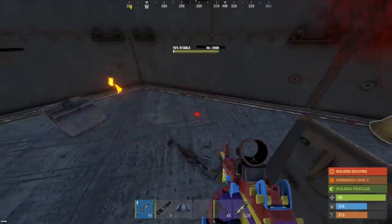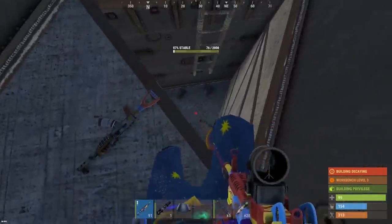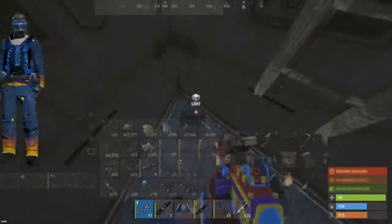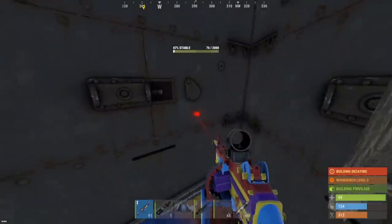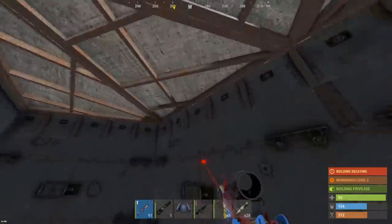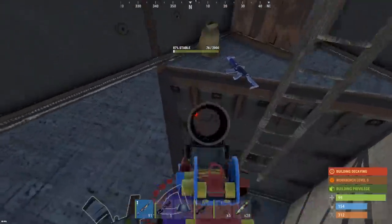Y'all ain't gonna believe that just happened. I can't even believe that just happened. 20k sulfur, 5k GP, 300 explosives. I think we still have some boxes down here to check. 4 M2s. 53 tech trash. 3 auto turrets — it's actually another M2 there too. 5 M2s boys. Some more explo. Let's finish out some of these walls here. 76% — we just got a wall for free. This loot room wasn't honeycombed off so we'd have space. What are the odds?